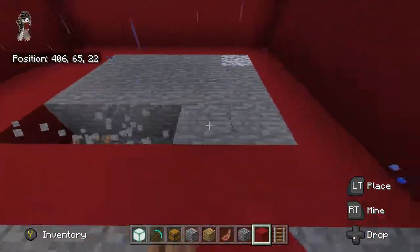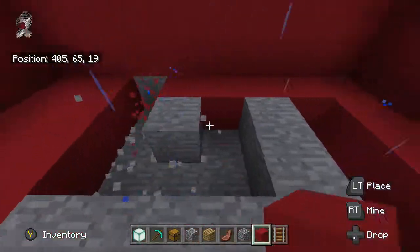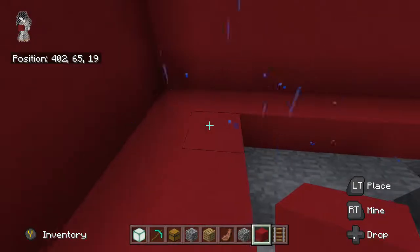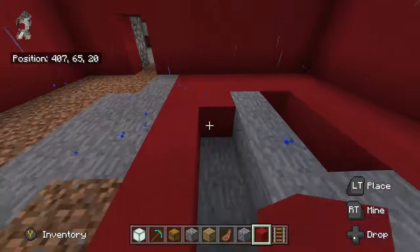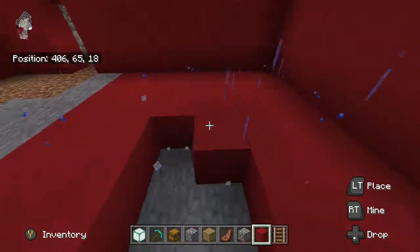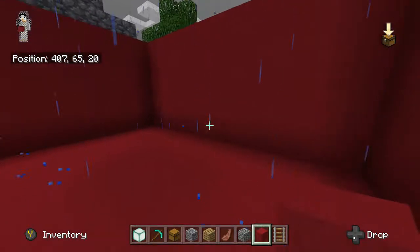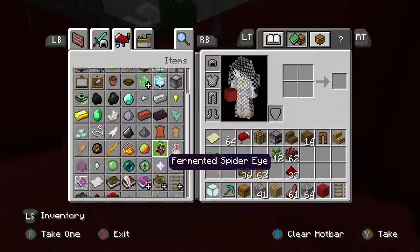We gotta finish up the elf room. It actually looks like a completely red room because the concrete — it's not like the terracotta, well what they used to call hard clay — now it's called terracotta. It didn't really blend in; it looks completely like a solid color.